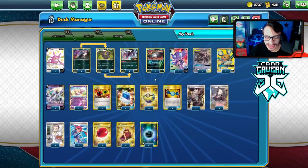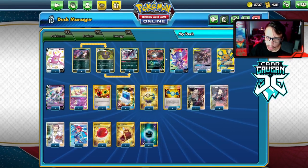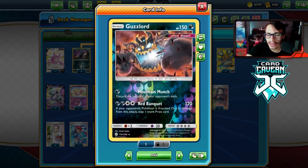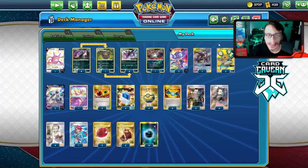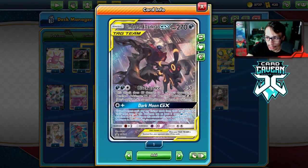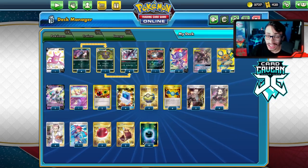We're using Librahorn and Sableye today. We also have some other support Pokémon: Guzzlord, whose Red Banquet can do 120 - if you Librahorn a Pokémon and then Red Banquet it, you can sometimes take that extra prize card to win the game. Then there's Umbreon Darkrai with Black Lance as another attacker, and Dark Moon as a big attack option.